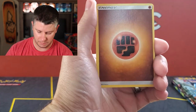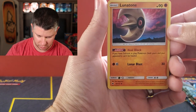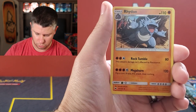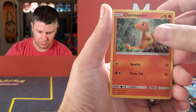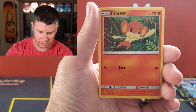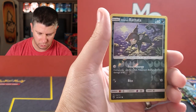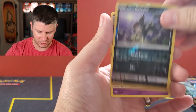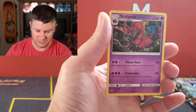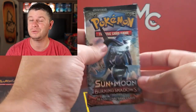Burning Shadows is pretty notorious for terrible centering, and you can already see the centering is not great. Quality control was not stellar for this set either. But I love that Charmander — that's a great Charmander. Pansear, Pikachu, great cards. Croagunk, Alolan Rattata reverse holo, and a Scolipede non-holo.